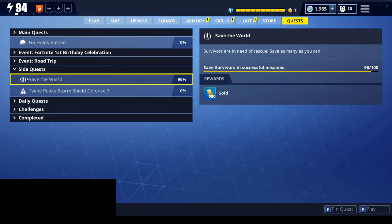The first quest you're going to have to do is called Save the World. It's under your side quests menu. It just says save survivors in successful missions — you have to save 100 of them, and you're only going to get 100 gold for this one. The fastest way to do this is just to do any Rescue the Survivors mission, and you're going to have to do about 7 of them.